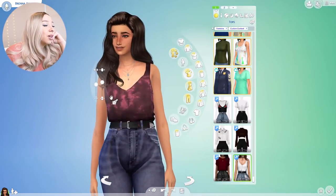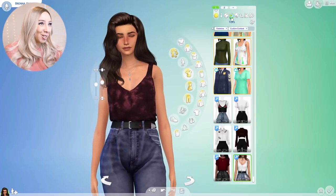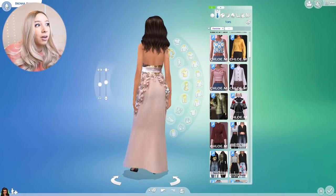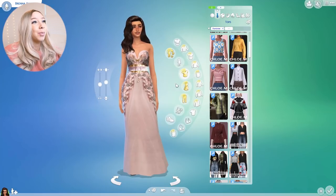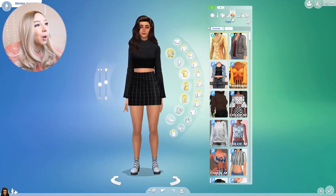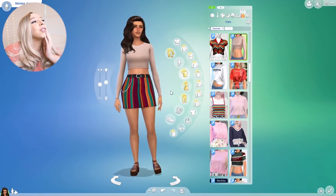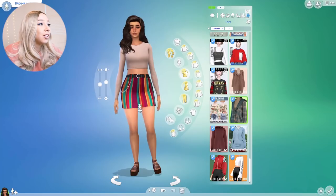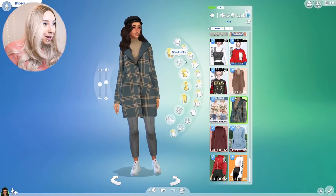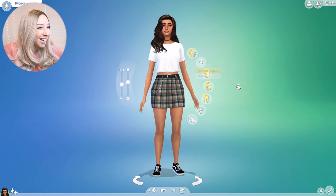I love this velvet texture that this creator managed to get on this tank top. I love a good texture in the Sims. Here's her formal wear — it's very very formal, like a wedding dress. Here's her active wear, her sleepwear, her party wear — I love this outfit. Her swimwear, her hot weather outfit — this skirt is everything, so festive. And then her cold weather outfit — a long coat, no surprise there.